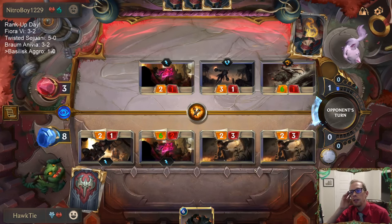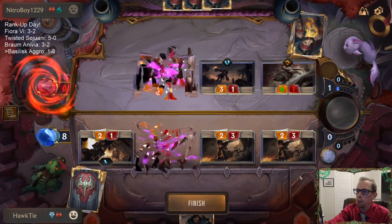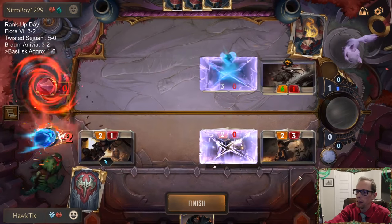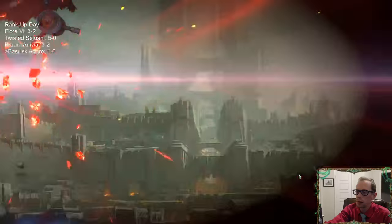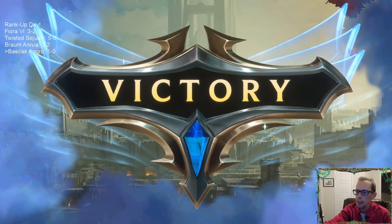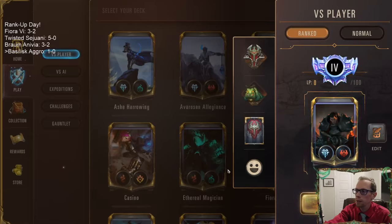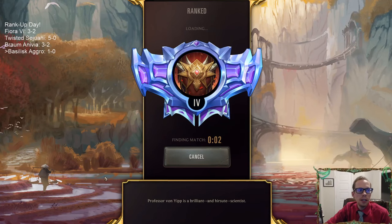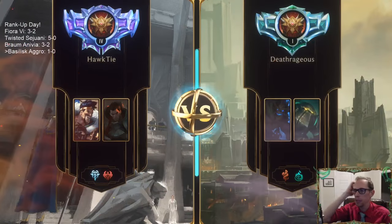I don't think they play anything else besides Elise that's Shadow Isles. Just give me Omenhawk and Fury of the North — those cards are good. GG's. They're very aggressive. This is a good rank-up deck because of how fast you get to play the games, and it also just seems pretty strong.